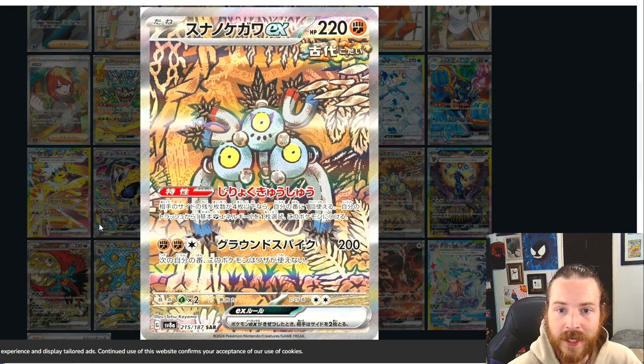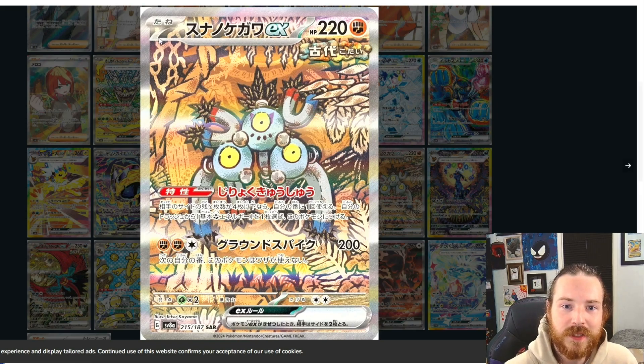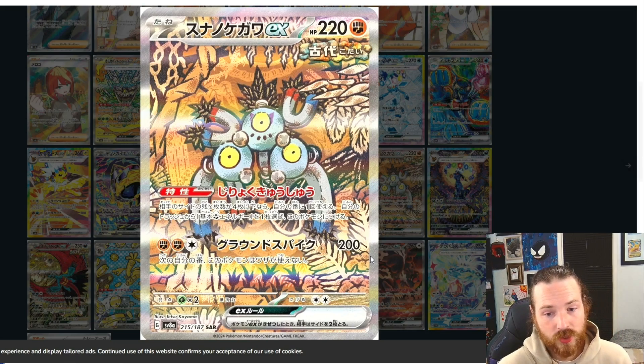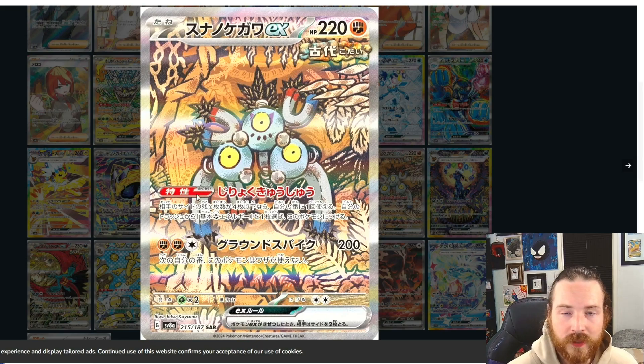Next up we got Sandy Shocks EX — a sandy little bully. This dude's on it, looking clean. I love how they did him here — probably in a cave, maybe wandering in a desert. This could be a little desert scene, or maybe right outside of a jungle. Hard to say, but I like this card. I love Sandy Shocks, I love this artwork, I like how it's drawn. Something about it just speaks to me — it speaks to my primal self.